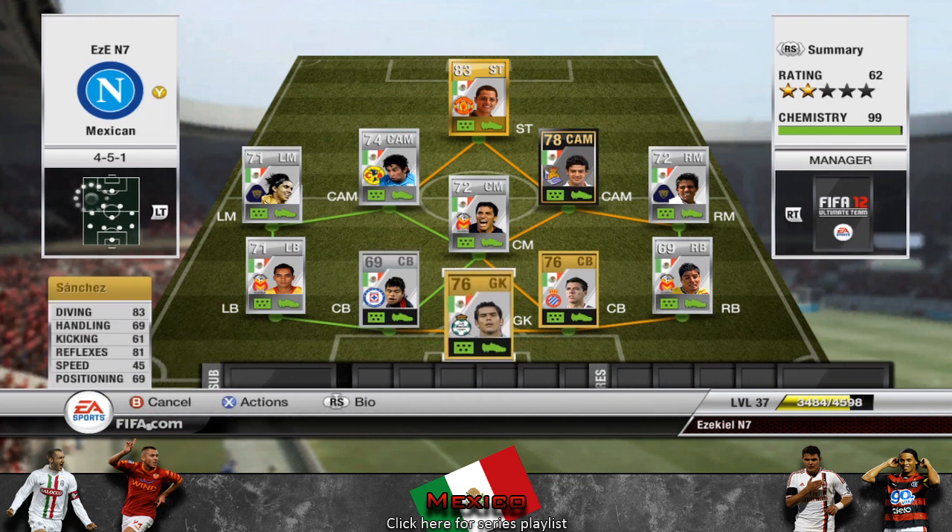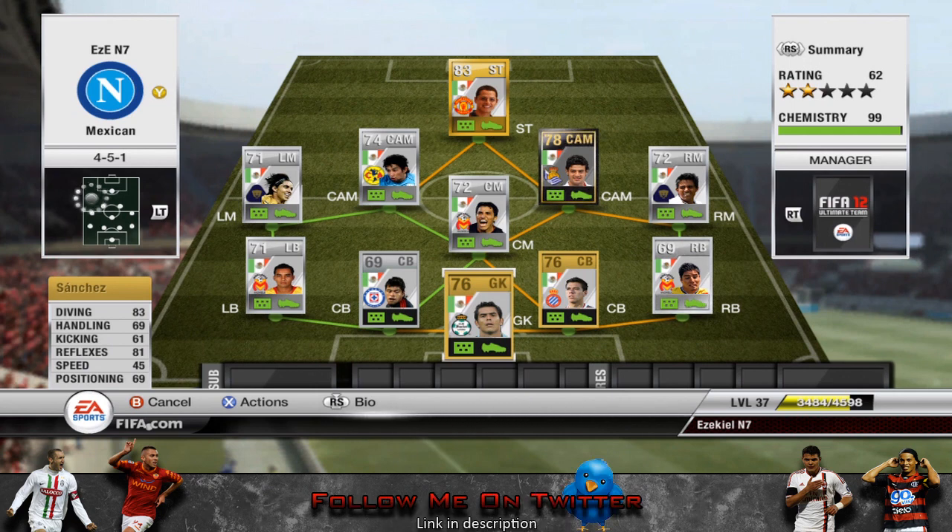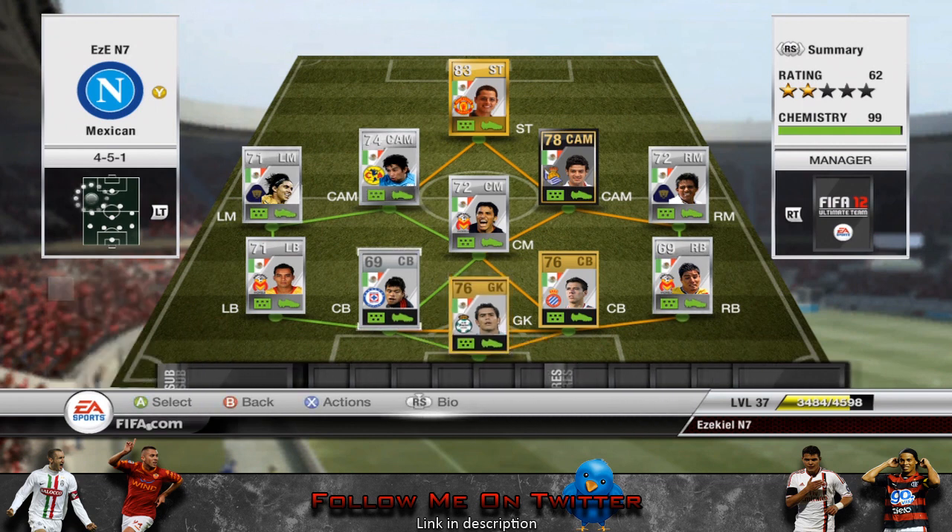We're going to start off in goal. This guy is pretty standard — I don't think there's really much choice. There might be two 76s but not many options, so I just went with this guy here called Sanchez. There are quite a lot of Mexican players called Sanchez, so make sure you get the right one.